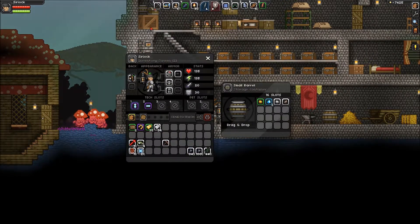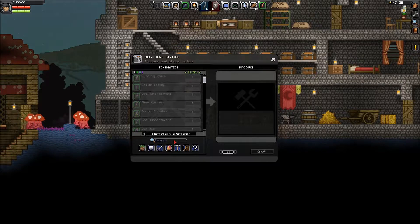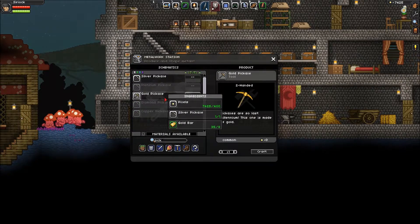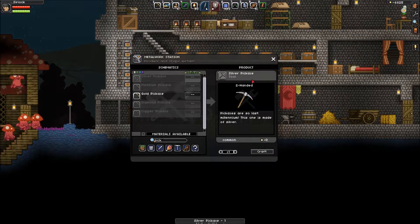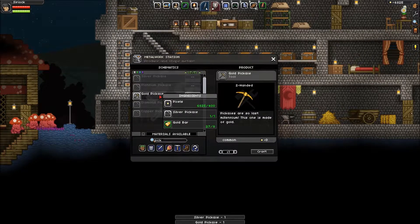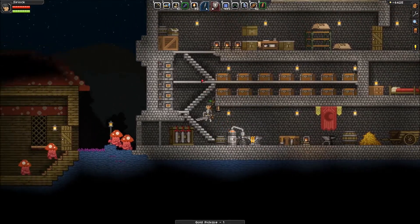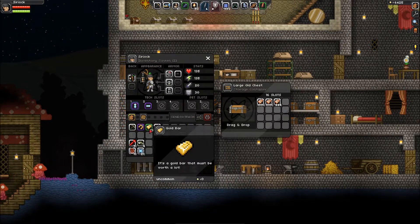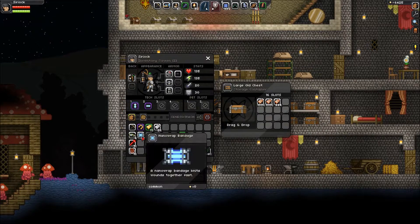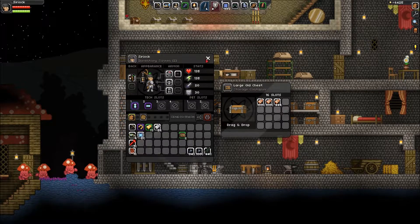I put away the diamond one already because there's nothing you can do with it. I want a gold pickaxe — let's craft that. And a silver pickaxe. Do I want to upgrade it straight to gold? I do. I've got two of the same pick now instead of these screwy ones that don't match.